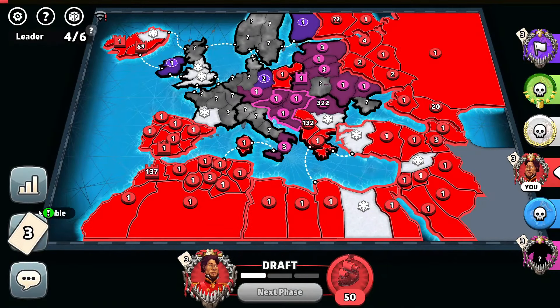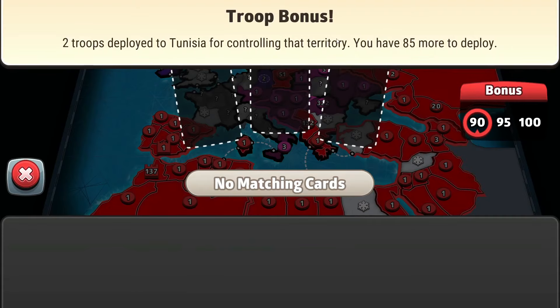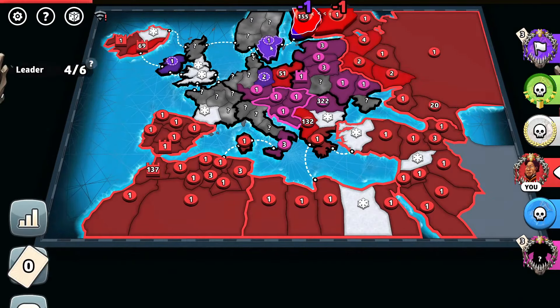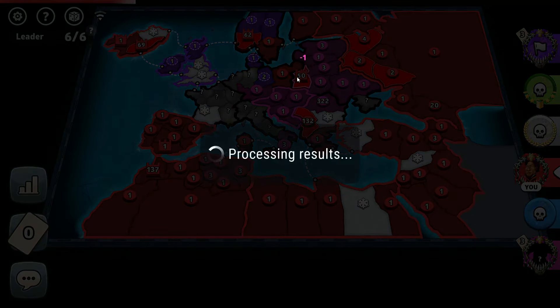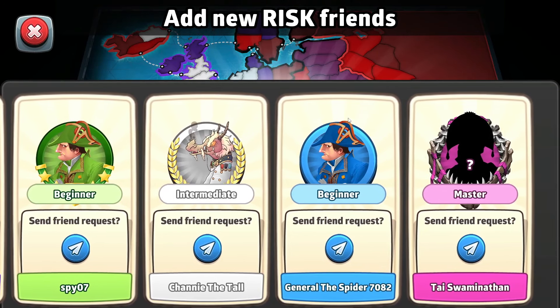He moves out from the cap — 50 troops. Let's hit an asset. Taking over this, and that's a GG! What a game. Beginner, beginner, intermediate, beginner, master — let's go take over this. Thank you.